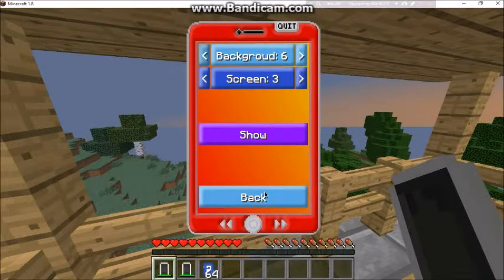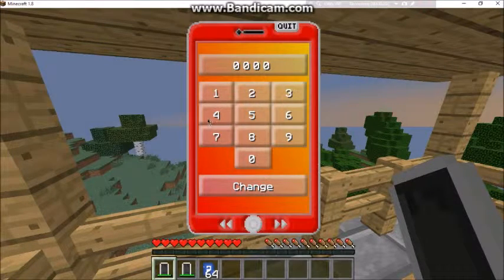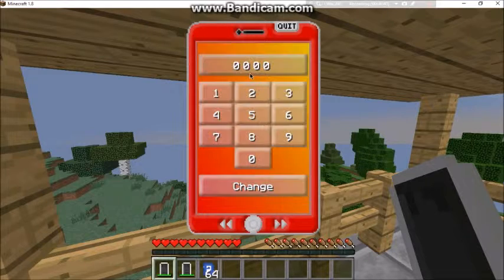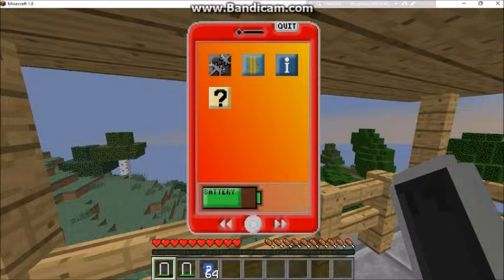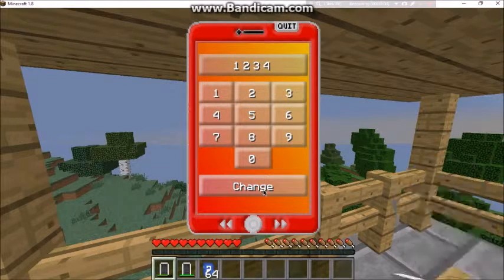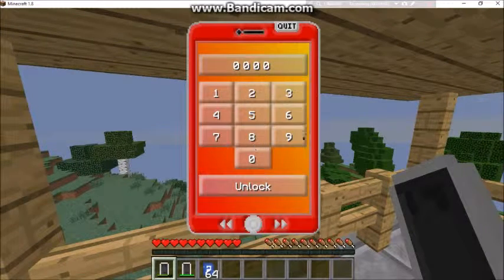So this is our phone. Next you can set a passcode. I'm going to set my code to one two three four. You go into settings, hit change code, enter one two three four, and hit change.